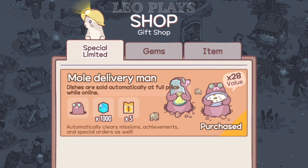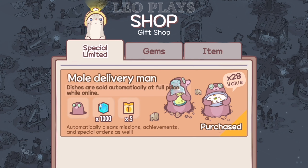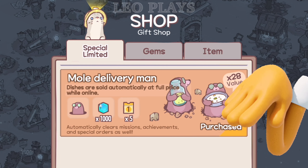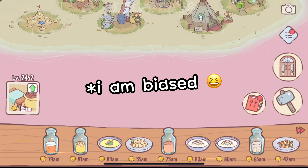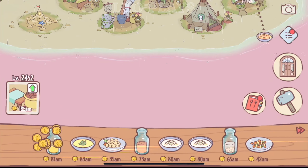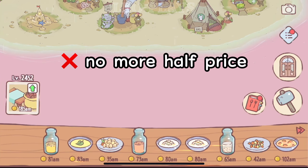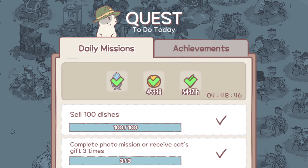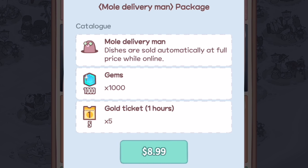Mole Delivery Man. I personally bought this package so that I wouldn't have to put my wrist through a lot. It's one of my top purchases and I would highly recommend it if you have money to spare. This mole will prevent your dishes from being sold half price. Dishes are sold automatically at full price while you're online. This will clear missions, achievements, and special orders as well. The package also includes 1,000 gems and 5 coin coupons.